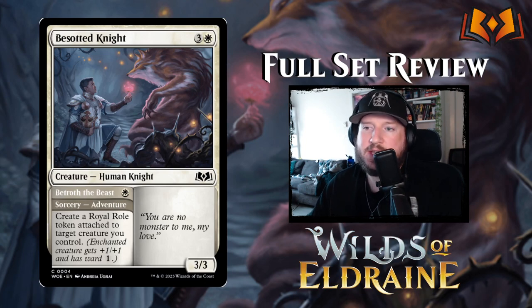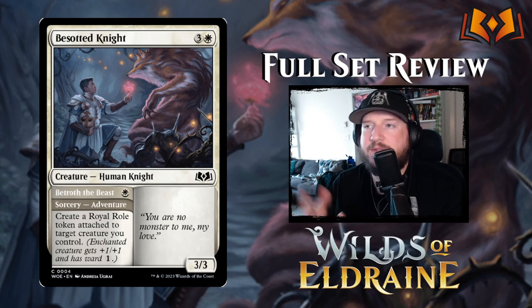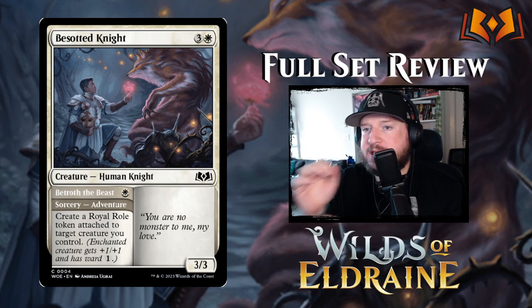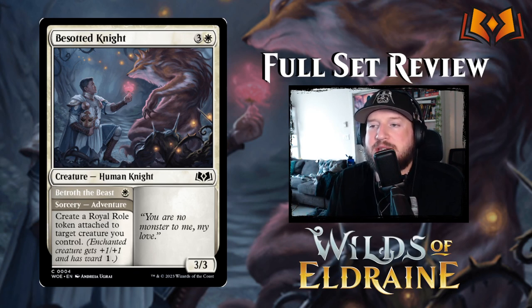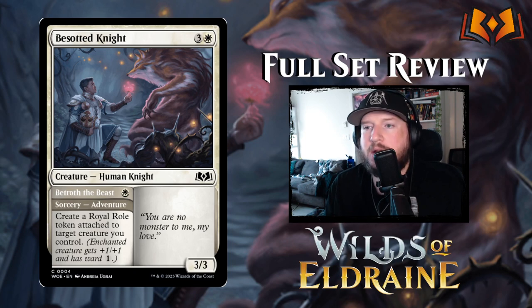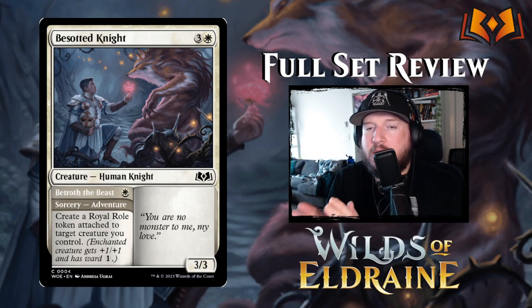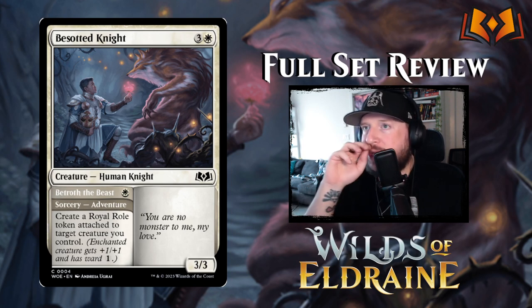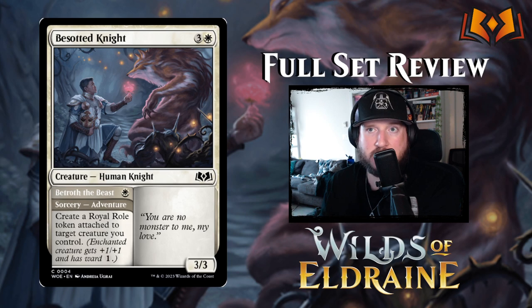Next we have Besotted Knight. You can see here that there's an adventure on this card — this is an old throwback to the original Eldraine. Because Eldraine is set in a fairy tale storybook universe, there's this side mechanic of adventures. Some creatures and cards have an adventure attached to them — basically, it's a sorcery or instant that you can cast from your hand. When you cast something with an adventure, you cast the adventure side and then the card goes into exile. When the card's in exile, you can then play the full card from exile, but you cannot cast the adventure portion once the card has left your hand. It's mostly set up so that you do the adventure first and then bring the rest of the card into the game.